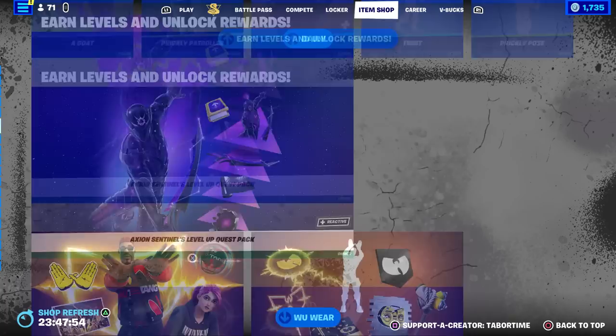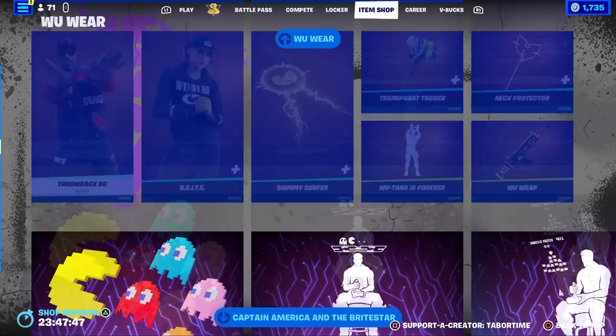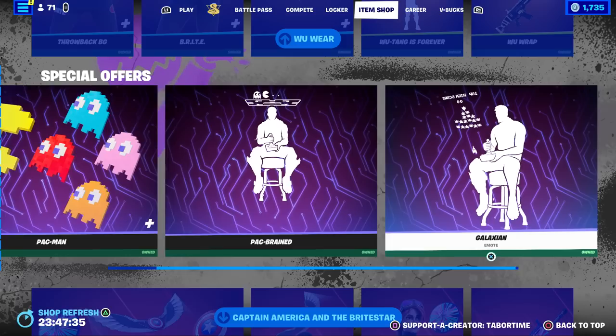We have all the returning stuff: the Axion Sentinels, the Level Up Quest Pack, the Woo Wear bundle which just came back yesterday, plus the gear. You can also buy them individually. And the Pac-Man stuff with Pac-Brained and Galaxian.